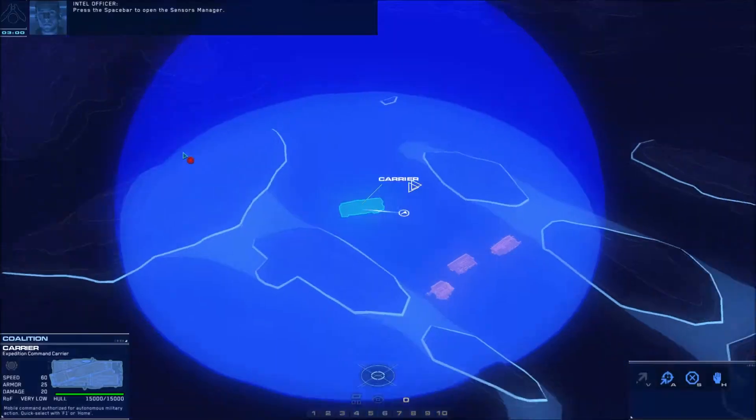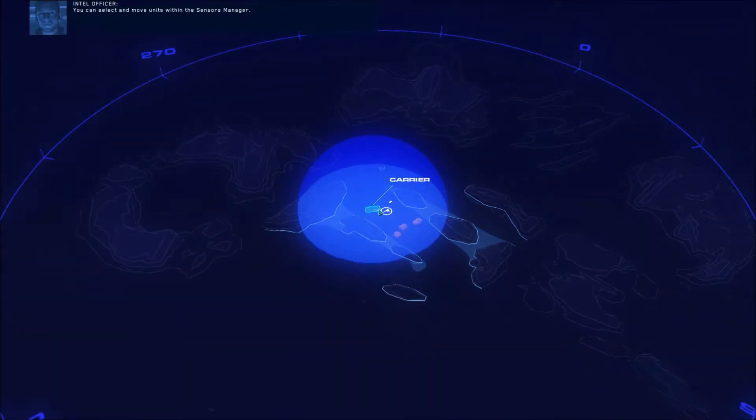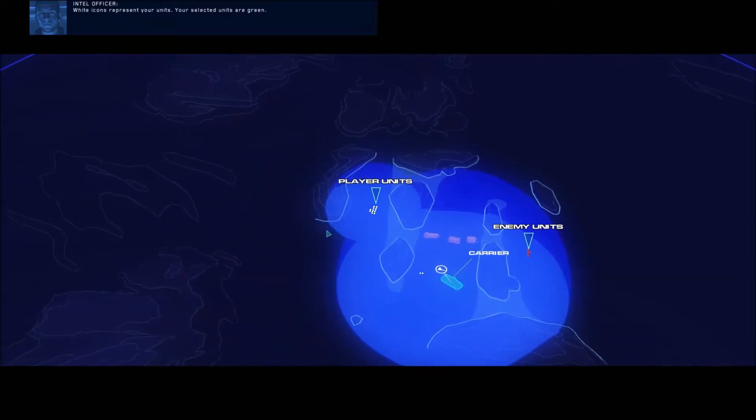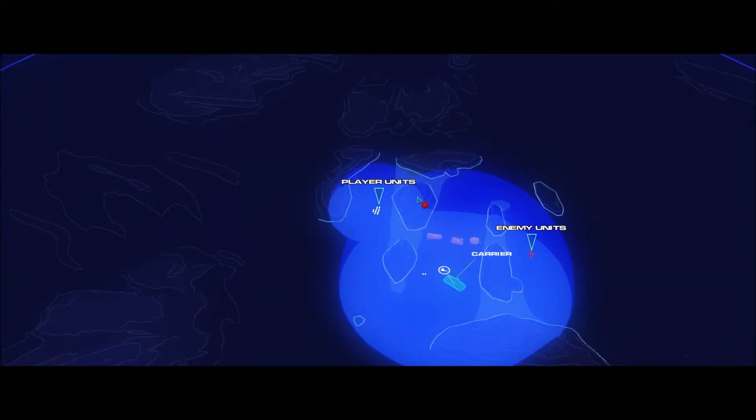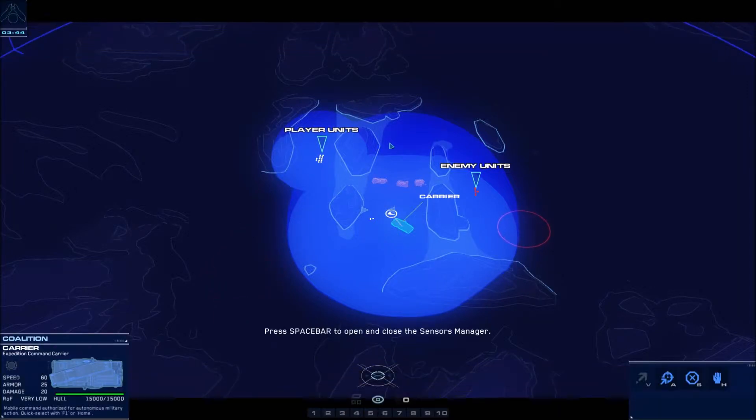Press the space bar to open the sensors manager. It's pretty straightforward from the original games. You can select and move units within the sensors manager. Red icons represent enemy units, white icons represent your units, and your selected units are green. Orange and blue triangles represent resources. Blue domes represent the sensor range of your units. Enemy units within contact range are marked with a red circle. As your units get closer they'll be in sensor range of the enemy, at which point you will see each enemy unit clearly.